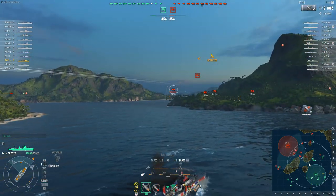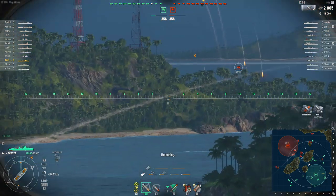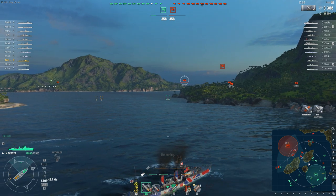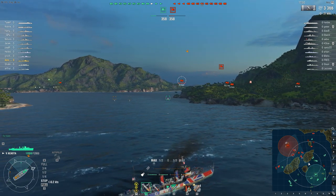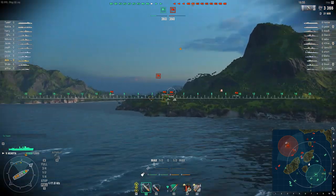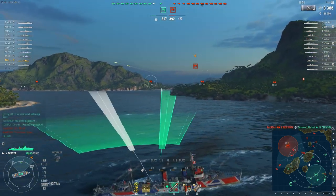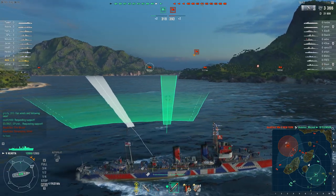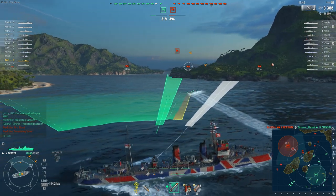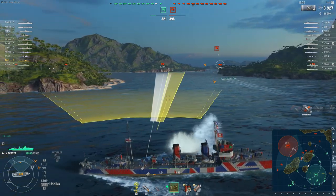I'll put some rounds down on this enemy battleship. I'm still plain spotted so I'm just going to keep moving and manoeuvring. I'm undetected again, as is the enemy battleship. I'm going to slowly reverse here, as there is now an Emerald and a V-170 right in front of me around the corner in this channel. So I'm just going to drop some torps out here and slowly reverse, so I can instantly pop my smoke when I detect something. There's an enemy cruiser — another set of torps.